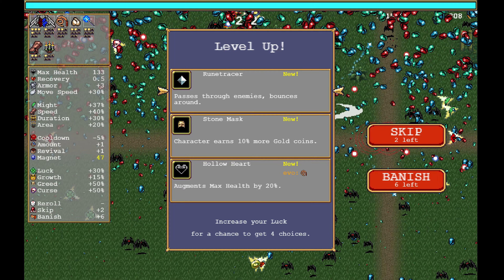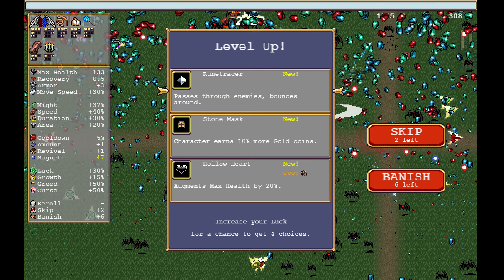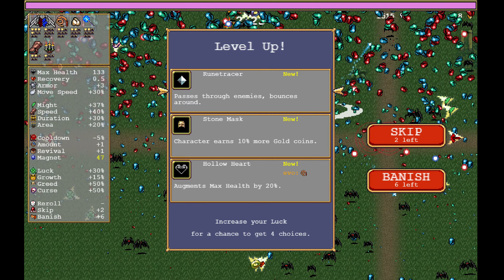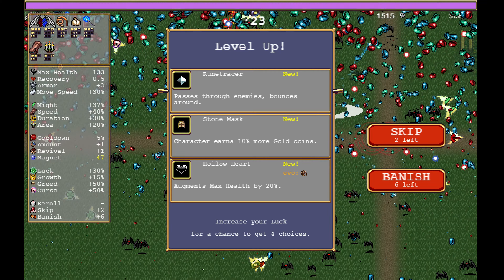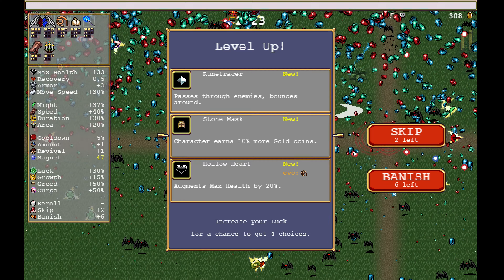So what do we need? We need the Tome. The Tome is the only thing that we actually need to pick up at this point. So let's just go with the Tome and Attract Orb. Let us go with the Stone Mask, I guess.